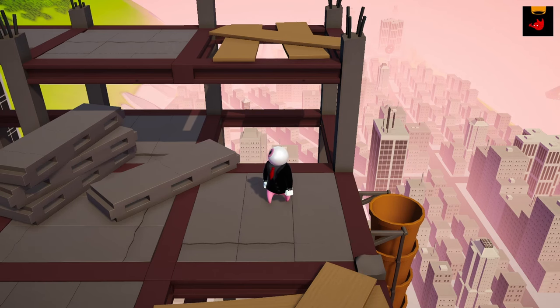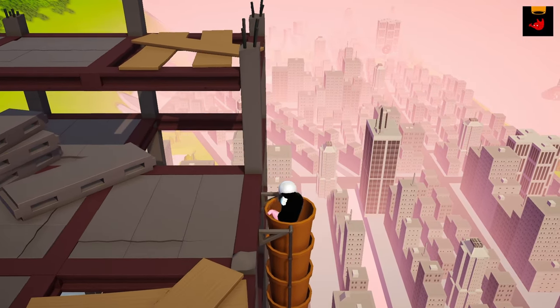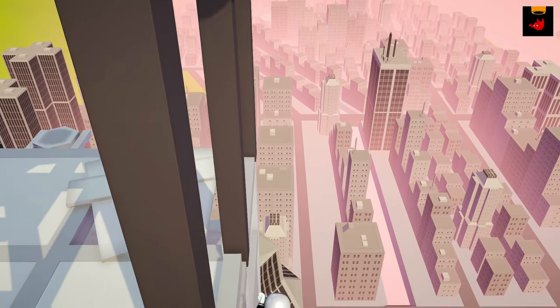Bucket List is located on the girders map. You'll find an orange tube — all you have to do is fall into it and the achievement should be given.